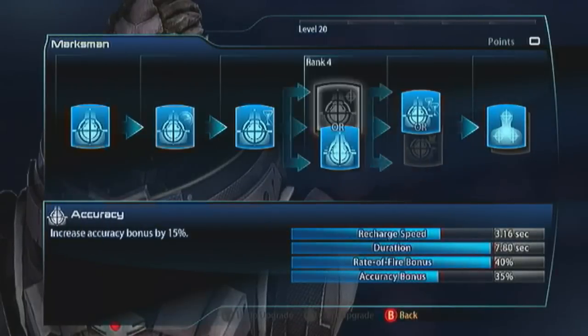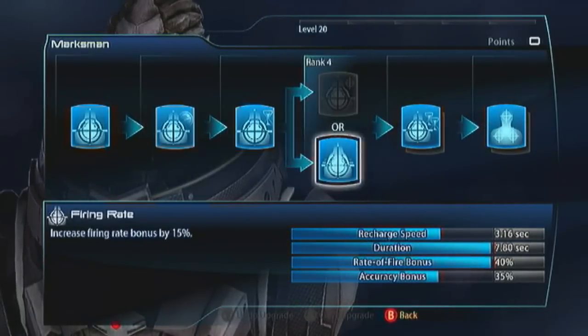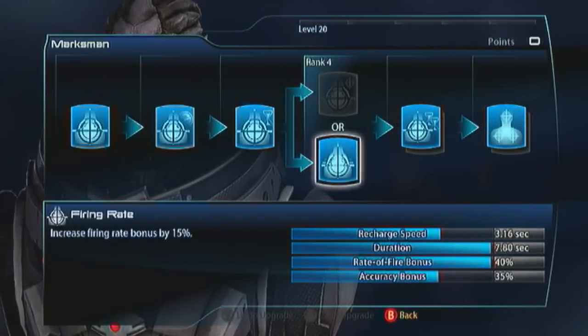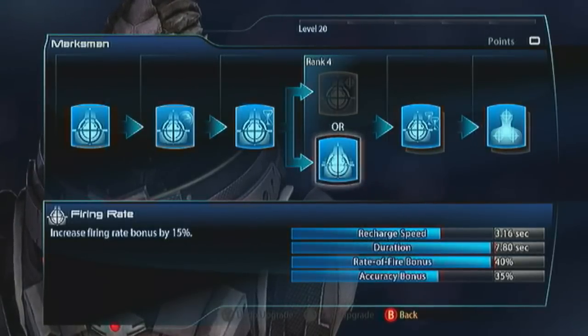What I'm going to recommend for your first evolution is go for the rate of fire. Increasing the rate of fire increases your damage per second. Damage per second is really key in this game. If you really want to be the most efficient guy out there, you want damage per second.